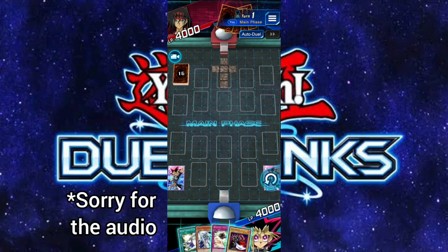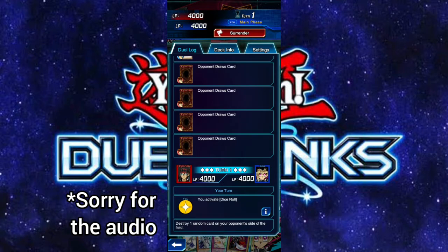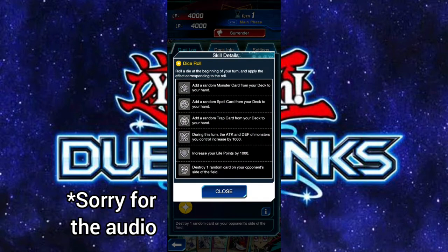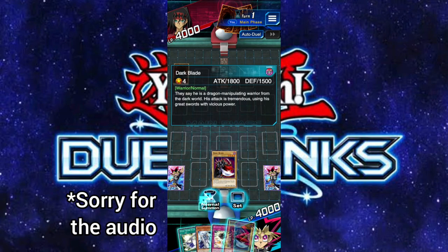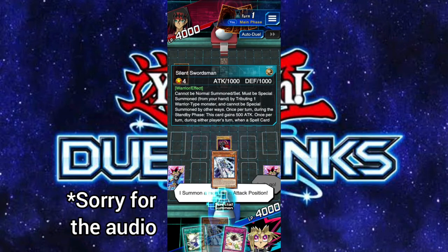Let me check the duel log. The effect was: destroy one random card on your opponent's side of the field — that was actually a good skill. Looking at all the skills: roll a die at the beginning of your turn. Results include: add a random monster from deck to hand, add a random spell, add a random trap, increase attack and defense of your monsters by 1000, increase your life points by 1000, or destroy one random card on your opponent's field. None of these are bad effects.